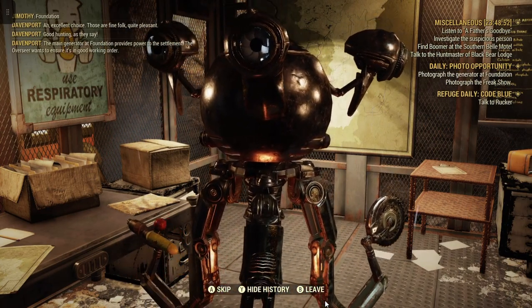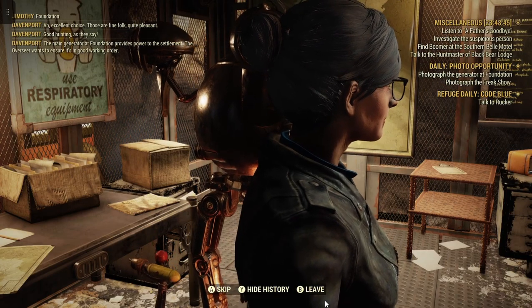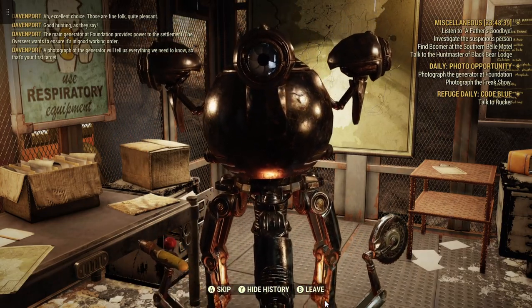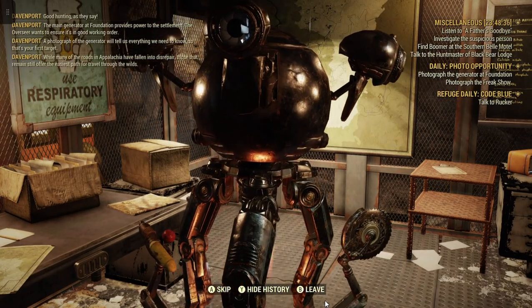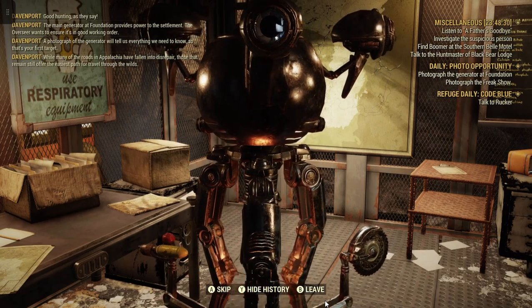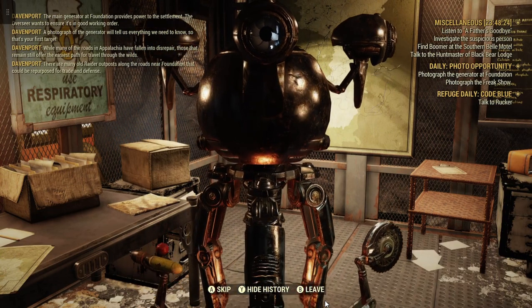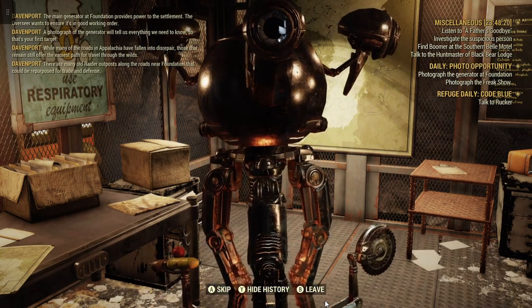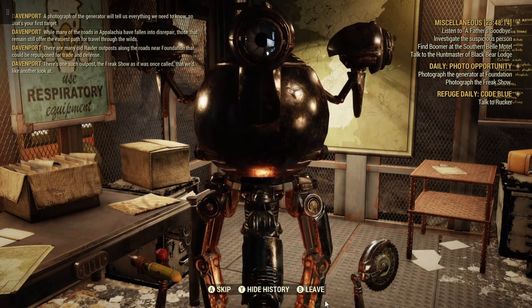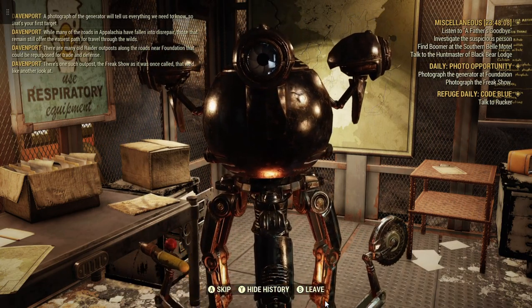The main generator at Foundation provides power to the settlement. The Overseer wants to ensure it's in good working order — a photograph of the generator. While many of the roads in Appalachia have fallen into disrepair, those that remain still offer the easiest path for travel through the wilds. There are many old raider outposts along the roads near Foundation that could be repurposed for trade and defense. There's just one such outpost — the Freak Show, as it's called — that we'd like another look at.